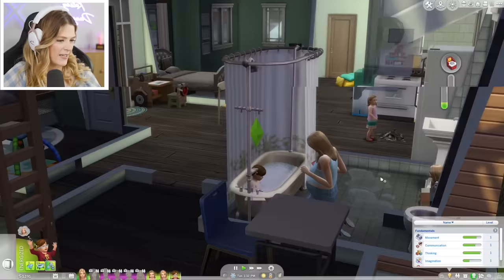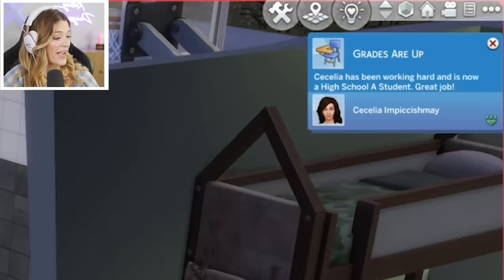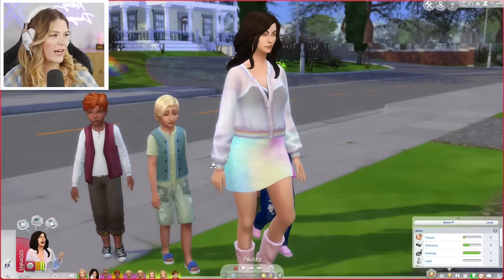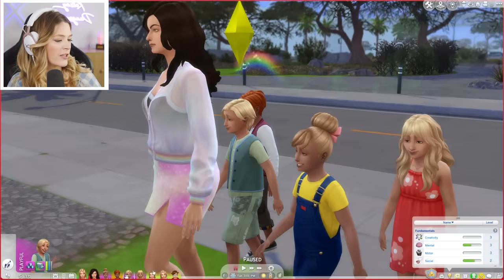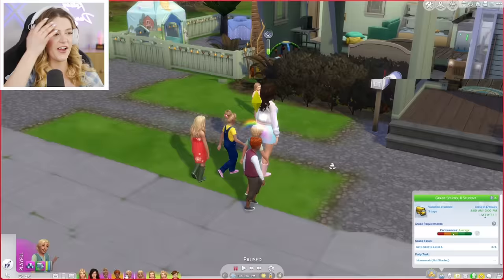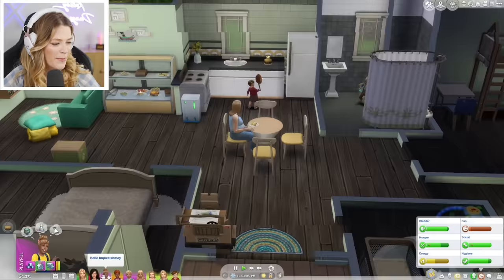Elsie is almost there with her skills — she just needs to finish potty. Oh my gosh, Cecilia is an A student! Chloe is a B student, Belle is an A student, and Beau is an A student. Belle and Beau can become teens, and Cecilia is an adult now so she can age up as well. This is fantastic — let's get the cake out and get the party started!